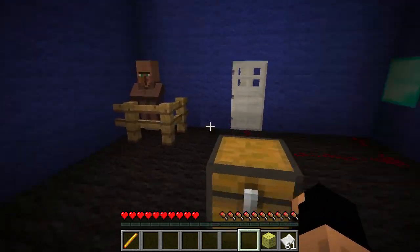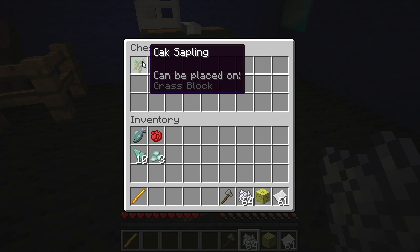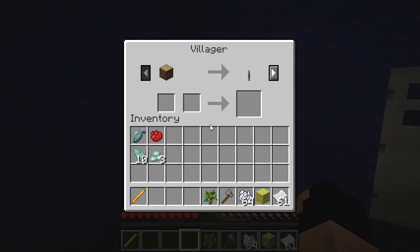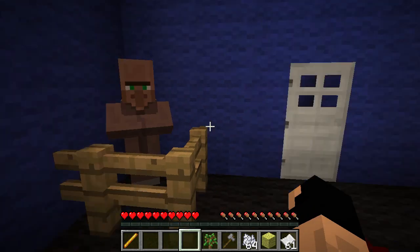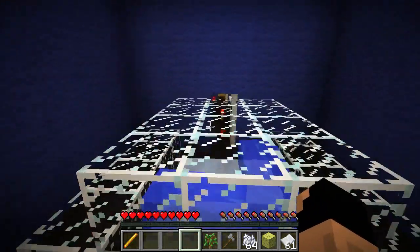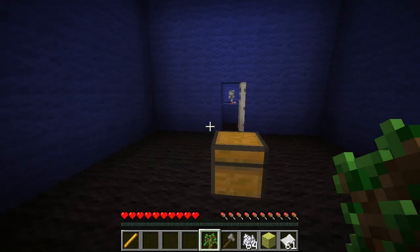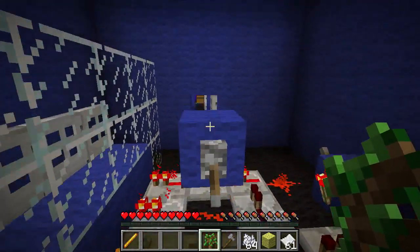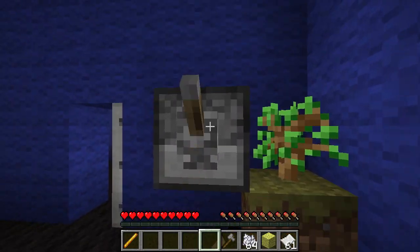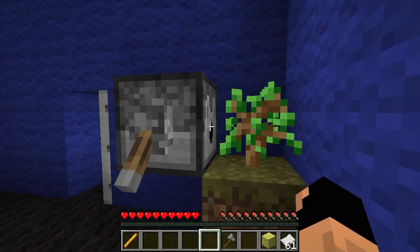Bone meal, stone axe, oak sapling - you know what this reminds me of, that dispenser back there that we saw. Oak wood for a lever - okay, so I'm guessing we just need to get one piece of oak wood. Let's hope this works out and doesn't miss the drop like it did for the quartz block. Apply this guy - but no, we don't want sponge in there. Sponge is mine!